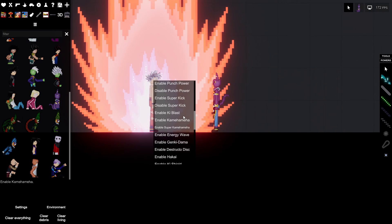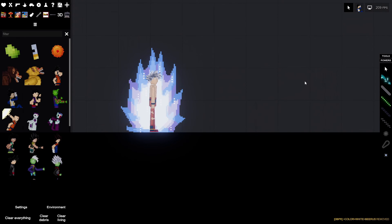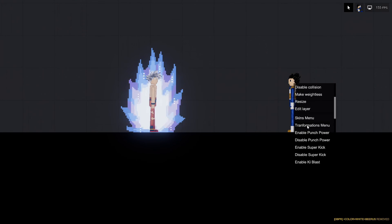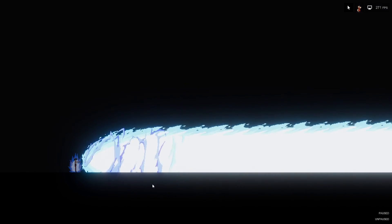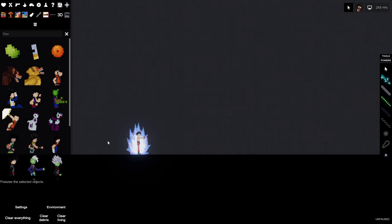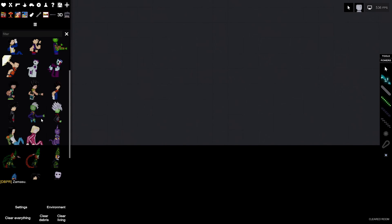Actually, before fusion, let me try this: Mastered Ultra Instinct Goku versus Ultra Ego Vegeta — beam struggle in their strongest forms. Let's spawn in Vegeta and go Ultra Ego. Oh — I think I just killed Ultra Ego Vegeta with that shot! Even if he fires first, Goku's just that much stronger. Ultra Ego already done.